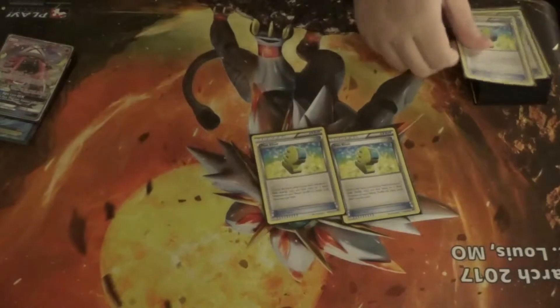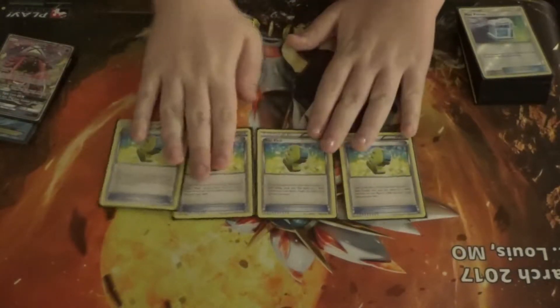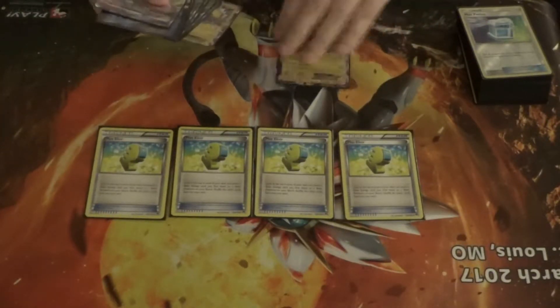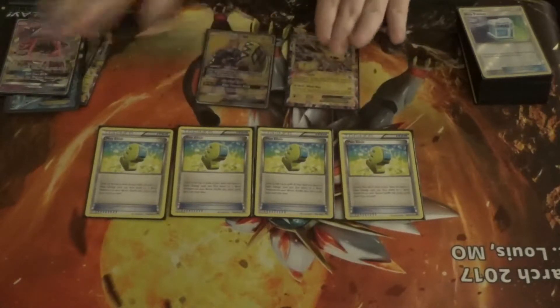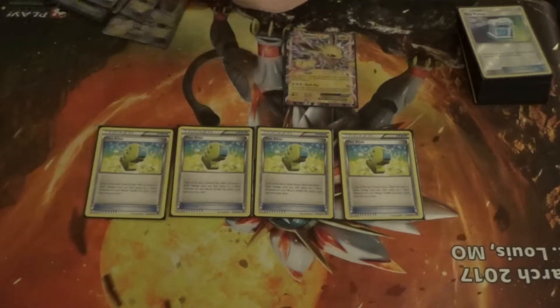I play four Max Elixir because it speeds up getting energies onto Jolteon on the bench, or even a Koko on the bench from turn one. I can attach energies quickly and probably get out another Koko to start winning easily.